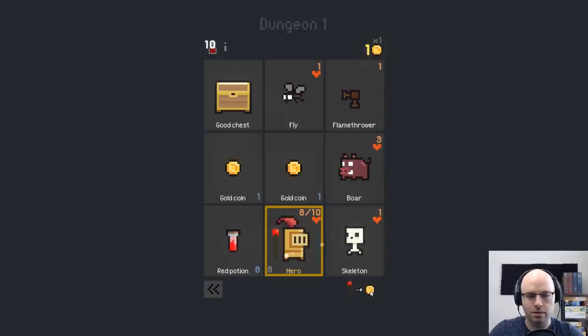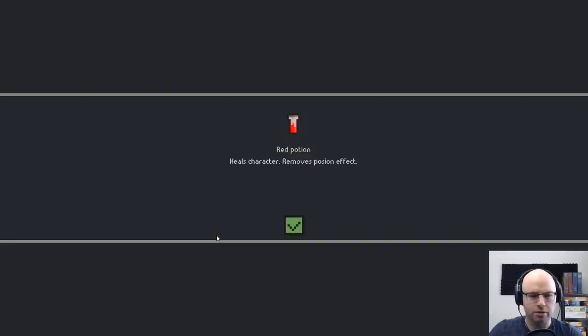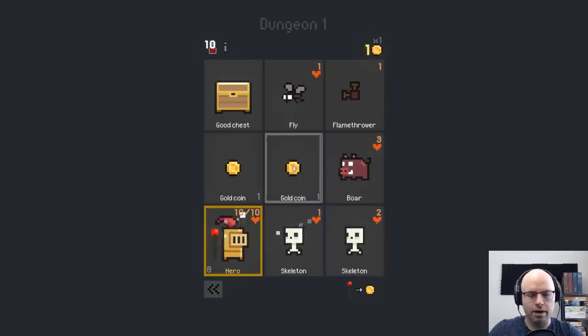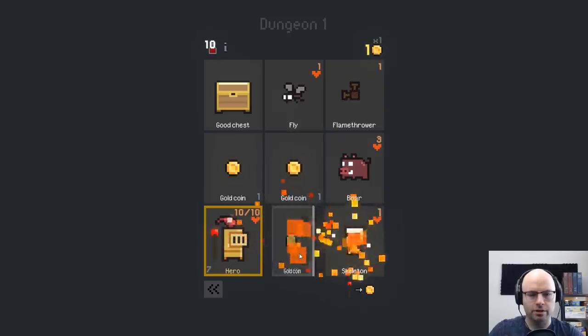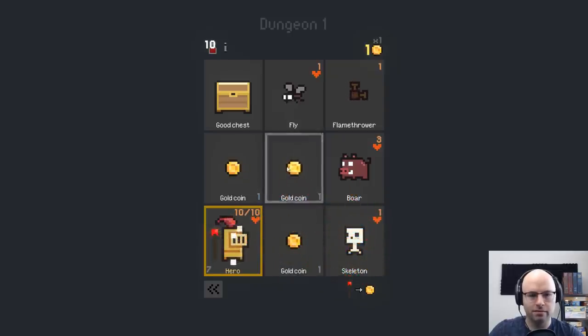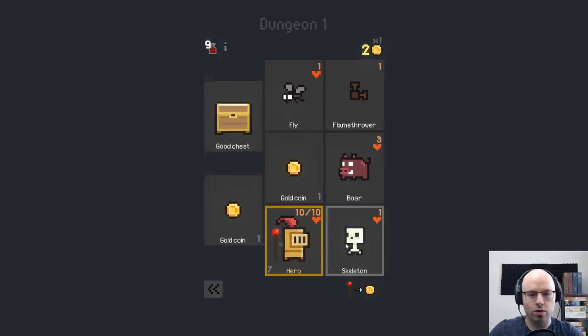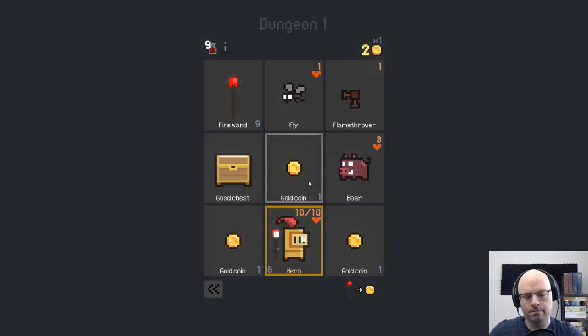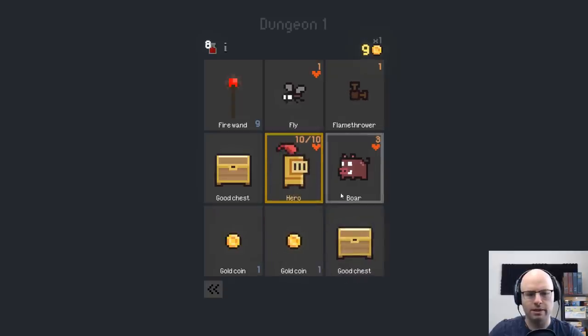What the heck does this mean? You could turn your fire wand into a coin? What does a red potion do? Heals character, removes poison. Okay, that makes sense. I thought picking it up would cause something to fall. Kill skeleton, pick up the coin. I thought maybe it would turn the space into a coin, but that's alright.